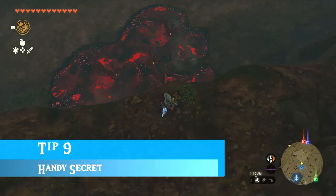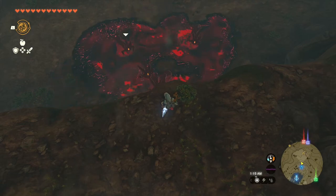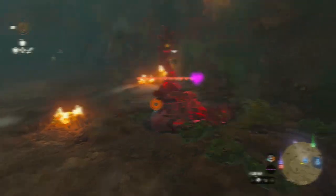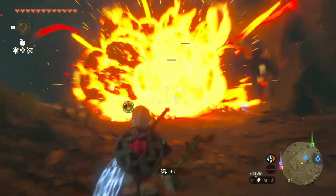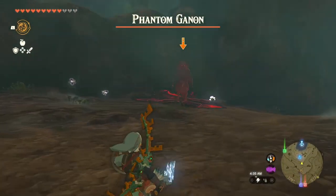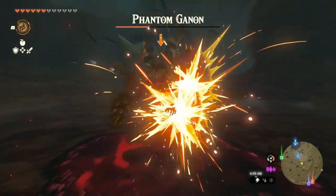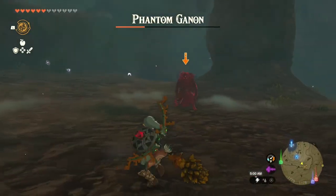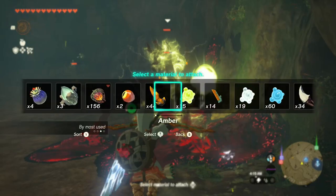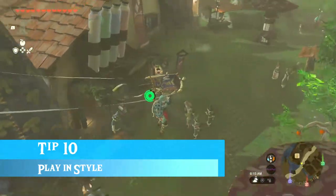Tip number nine: there will come a time where you run into Gloom Hands, and most of us will run away as fast as possible because once they grab you they'll kill you. But if you can manage to kill them, they hold a secret — they are the portal to summoning Phantom Ganon. If you can kill Phantom Ganon, you'll get some cool items and weapons. The most efficient way I've found to kill them is to use shock arrows and bomb arrows.